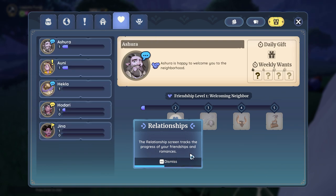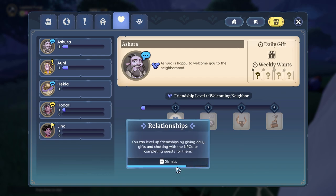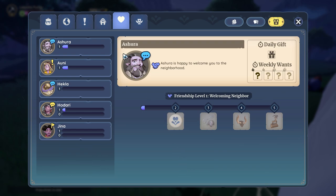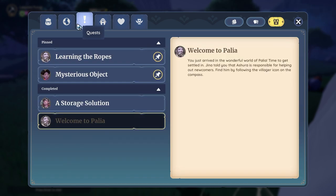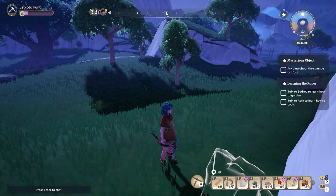Relationship screen tracks the progress of your friendship and romance. So I can actually romance people — oh my god! You can level up friendships by giving daily gifts and chatting with NPCs, or completing quests for them. Don't forget to keep track of your daily gifts — gift giving is part of Palia life. Interested in romancing someone? Once you reach level 3 with them, give a hard drop lily or a box of chocolates to ask about romance. That is so cool! But I've still no clue where the skill shop is — I'll figure it out at some point.